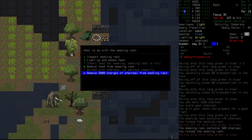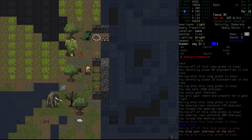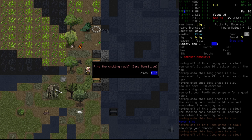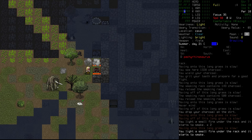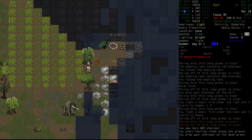Over here it already has charcoal in there — I don't remember putting charcoal in there. Well, here we go again. Let's light it. And it actually just works. It just bloody works. Amazing. Fantastic. Problem solved — we got there in the end.